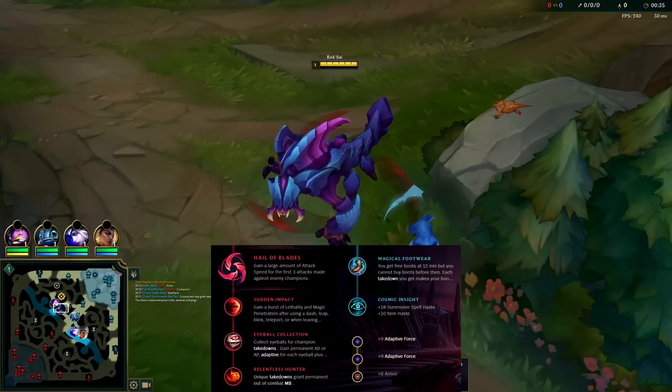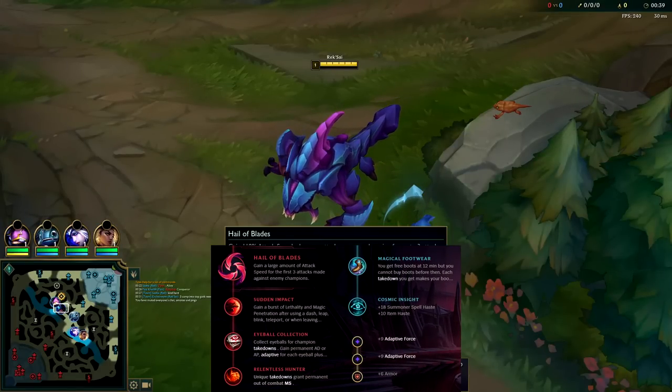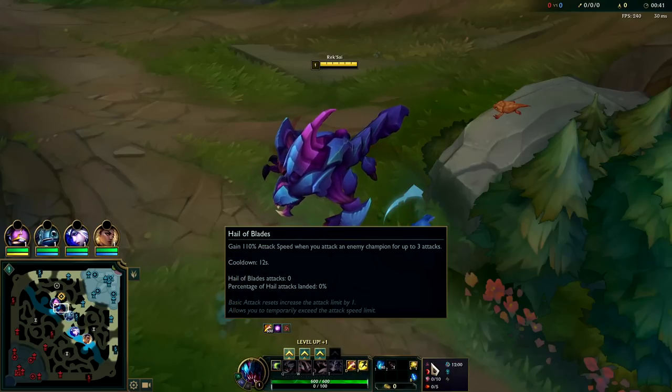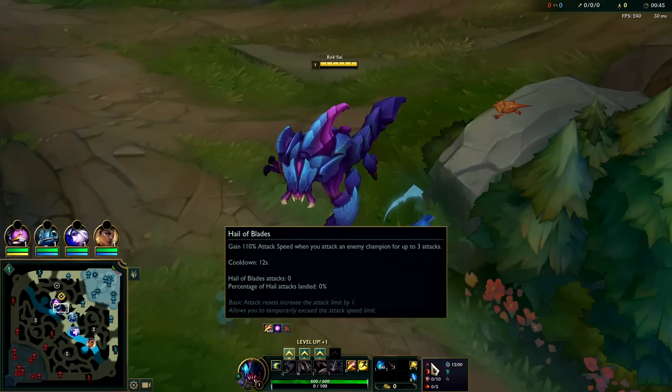Yo, what's going on guys - gonna be playing some Rek'Sai because she's still the strongest jungler in the game. Last time we did Conqueror, so this time I wanted to show you the power of Hail of Blades. It's by far her best keystone for ganking.